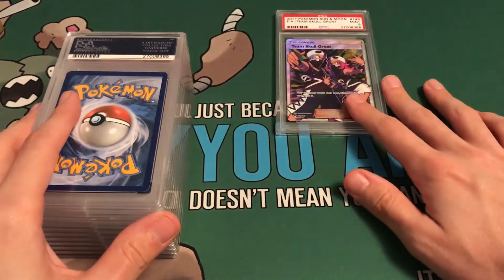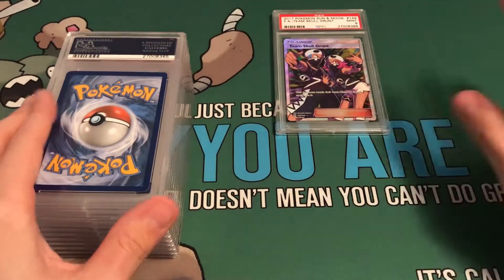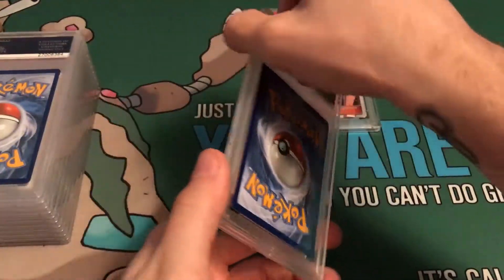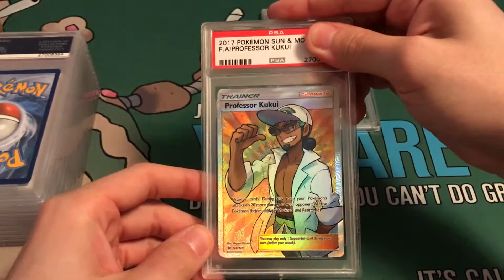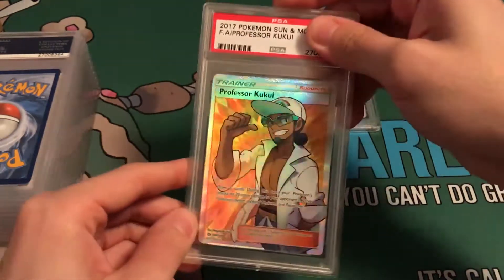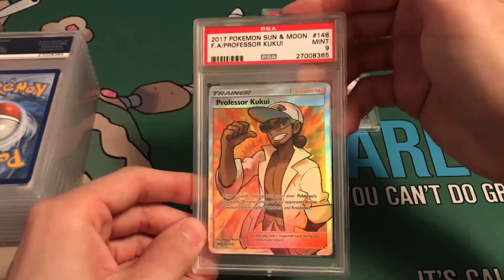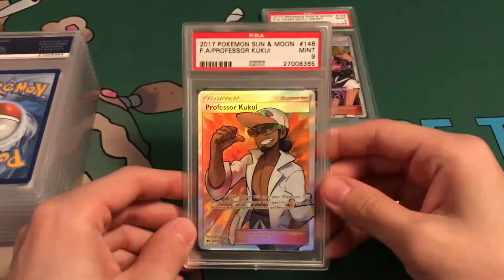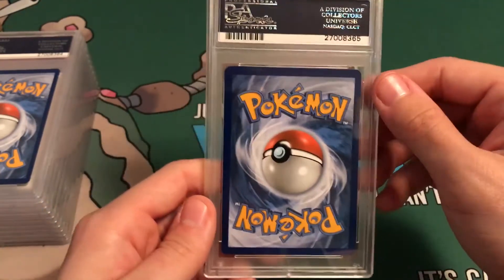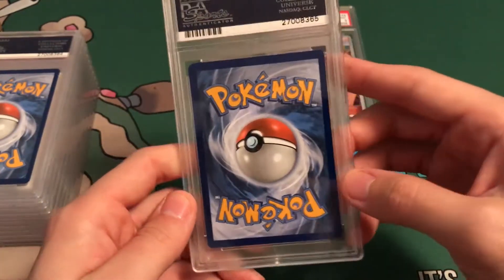We're going to keep a pile here for 9s, 10s, and if we get some 8s. Next card: we got Professor Kukui. I really thought this was going to get a 10. Mid-9. I really thought this would get a 10 too. As you can see, it is a little off-centered as well. I don't see any nicks or anything on it though.